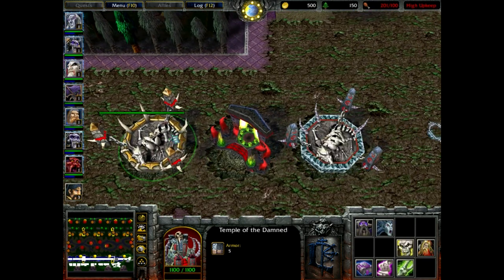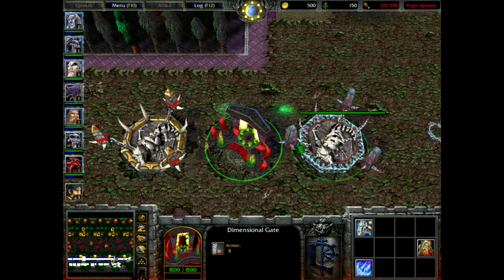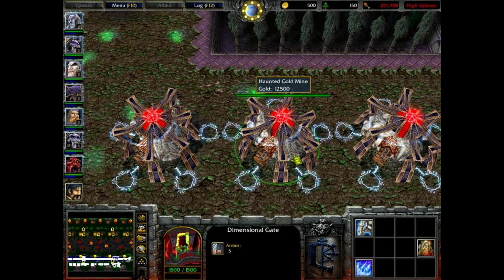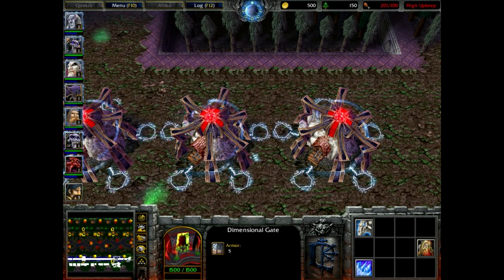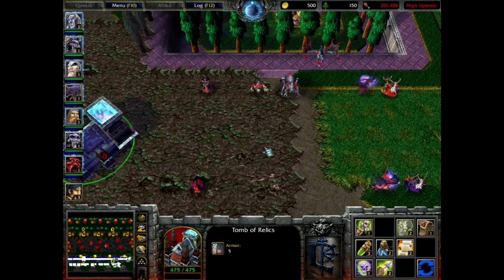We also have the temples of the damned — a different one for the Burning Legion — and a dimensional gate, although I'm not really sure what the frost wyrm equivalent will be for the Burning Legion. For the haunted gold mines, unfortunately there's a glitch I'm encountering — I'm having a hard time replacing the original one. I think I need to use triggers to create alternate versions of the gold mines, and I'll explain that in a different video. Anyway, we also have the tomb of relics.